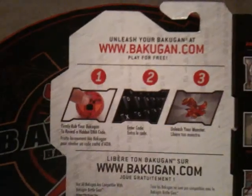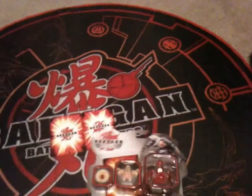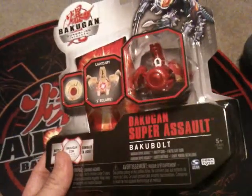It is $7.99 and part of the new Gundalian Invaders Bakugan. It's going to come with an exclusive DNA code for battling online and playing online. The game's not live yet, but hopefully by March 1st — it's called Bakugan Dimensions. My 10 year old is going to open it up and see what this guy is all about. He definitely looks cool so far. Pyrus Baku Bolt — let's check him out.